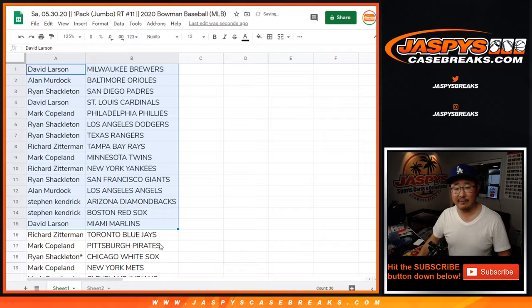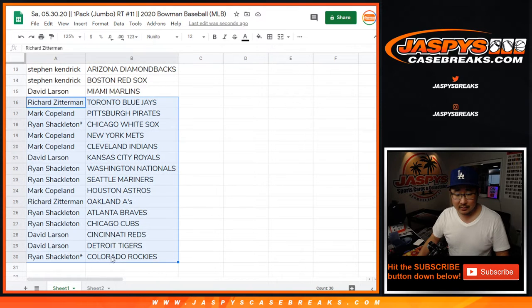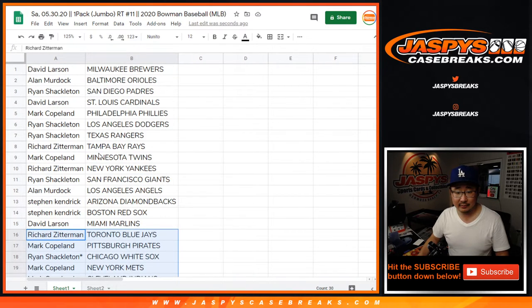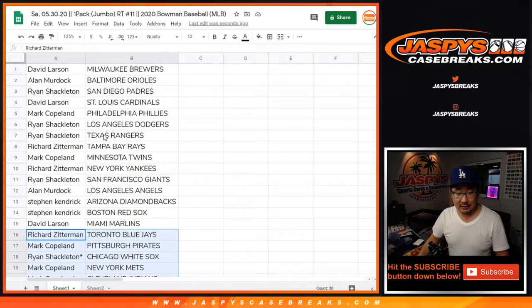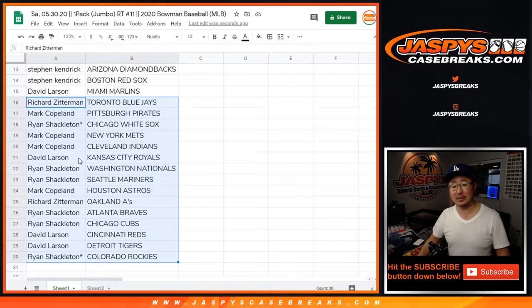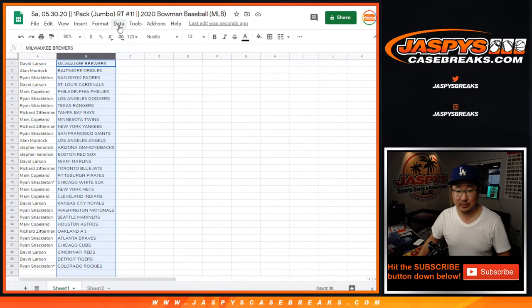There's the first half of the list right there. Who has the Yankees in this? Richard Zitterman, looking for Jason Miggins in that one pack. Who has the Oakland A's in this? Richard Zitterman, looking for Robert Postons in here. Who has the Royals in this? David Larson. That's basically who has those teams — who's going to pull those guys?